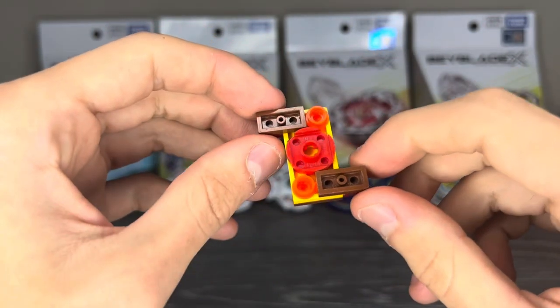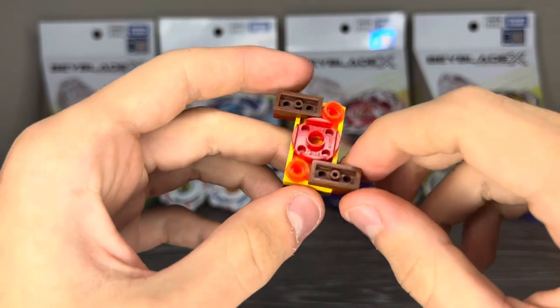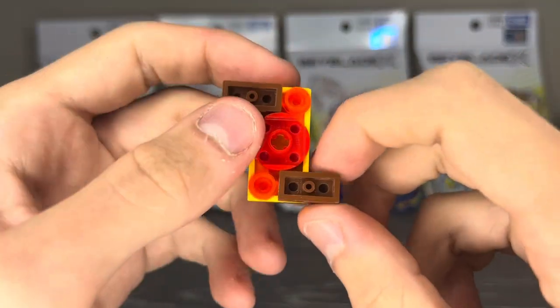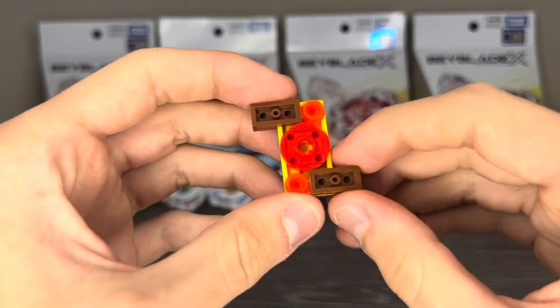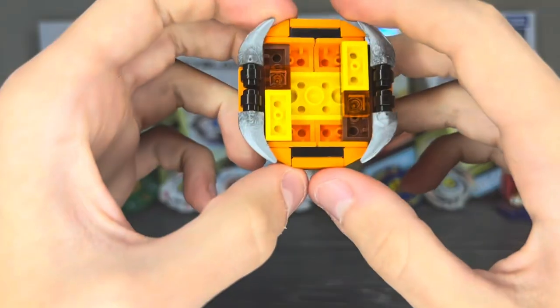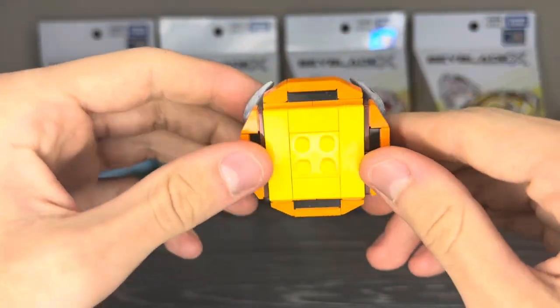Beginning with the chip itself, Taurus hasn't really changed much from the original — it still keeps the overall fiery color scheme. The weight distribution isn't as great as XO, although the differences are very minor. The color scheme is awesome; I love this base color scheme.